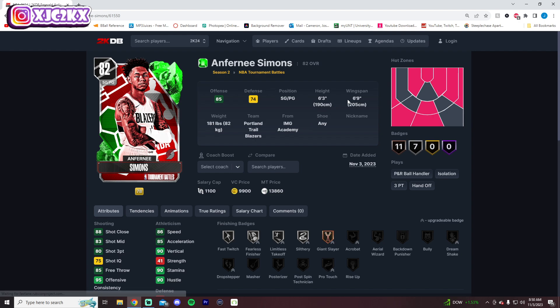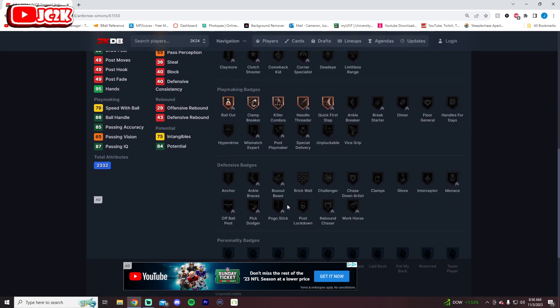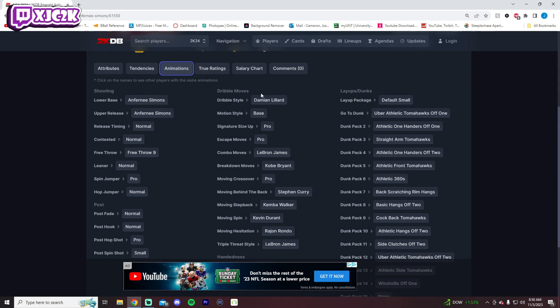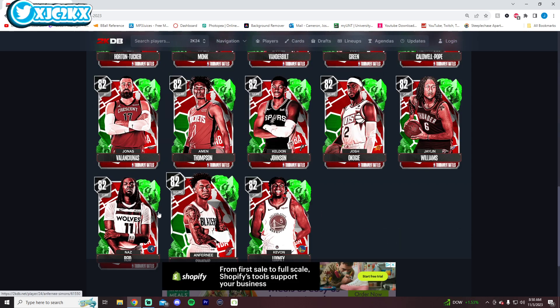Anthony Simons can play PG. He's 6'3" with a 6'9" wingspan, 86 speed, 80 shot 3, and 88 driving dunk, but no defense. Even when evoed, this card won't have any real defense. But he'll be an interesting card — a really capable playmaker, slasher, and shooter once evoed. He has Dame dribble style and the step-behind-the-back, meaning he has the Curry slide. If the Blazers play well and he gets some evos, he'll be a really interesting card.